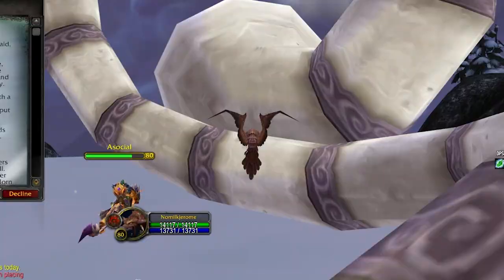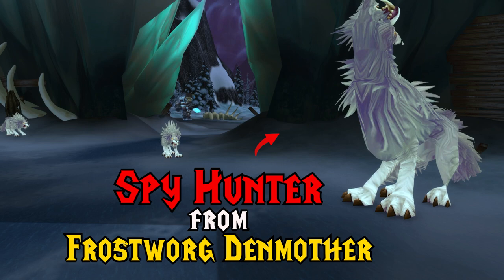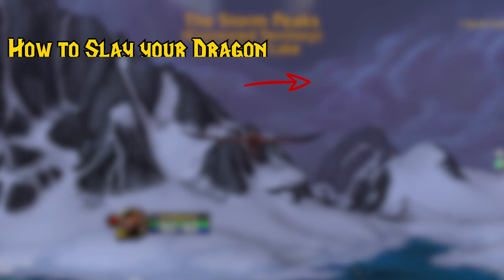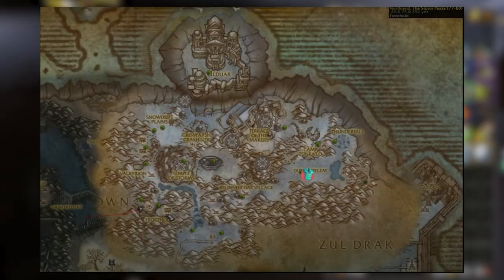Next, head to Dunniphalim for our daily Hodir quests, which will take about 30 minutes. Pick up Hot and Cold, Hodir's Call, Viscous Cleaning, How to Slay Your Dragon, Spy Hunter, and Feeding Arngrim. You'll need to do the Sons of Hodir pre-quest first. How to Slay Your Dragon and Spy Hunter require Honored Reputation, while Feeding Arngrim requires Revered.